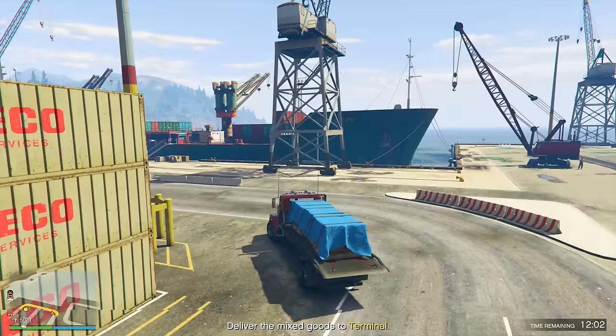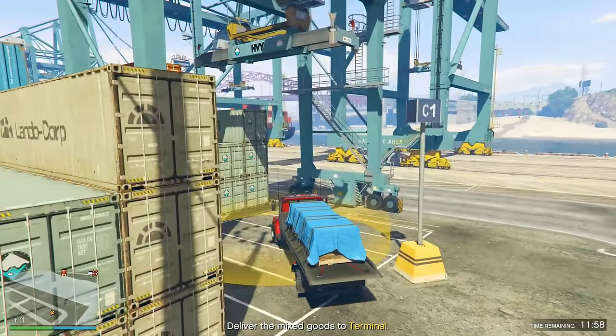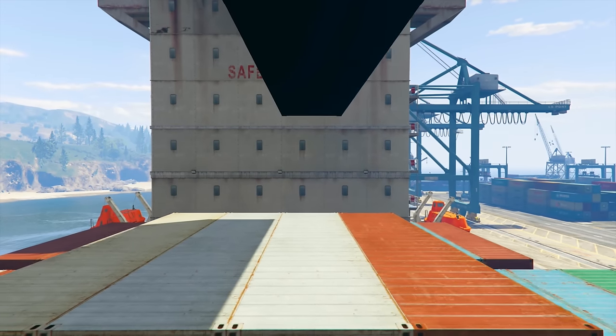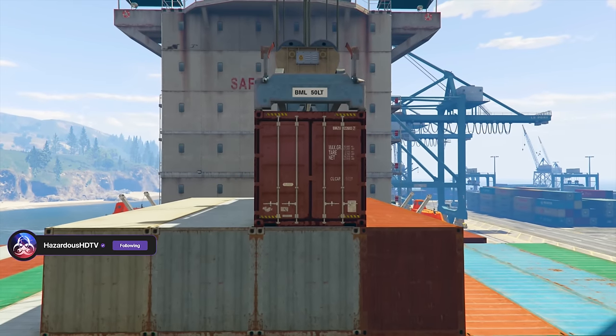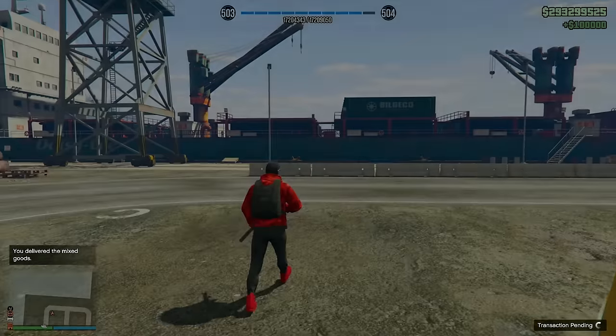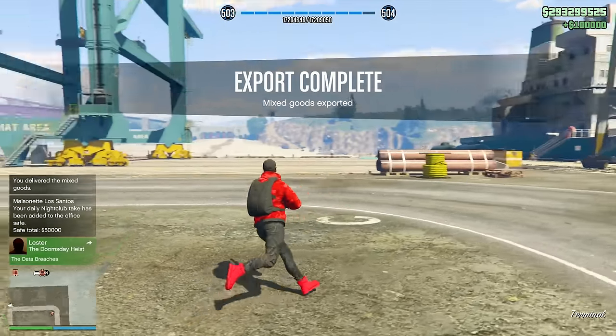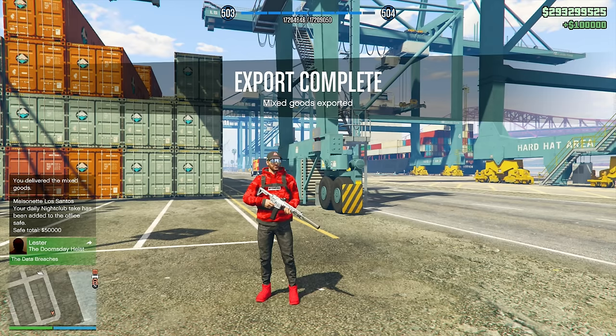It's very simple: drive here, get paid. You head to your office, talk to your assistant at the front desk, and select the export mixed goods option. Then exit your office, travel to the truck marked on your minimap — located at a random warehouse you own — and drive that truck to the docks for the payout. At most these take six minutes, and it's an excellent way to make additional revenue while you passively or actively source crates.